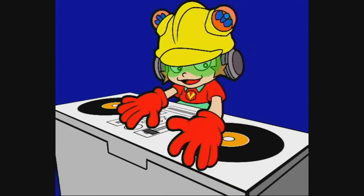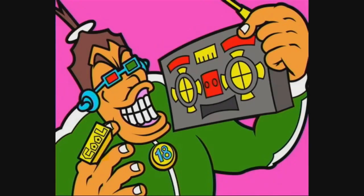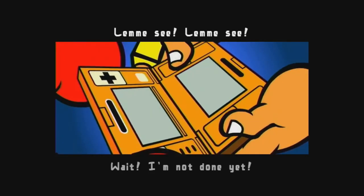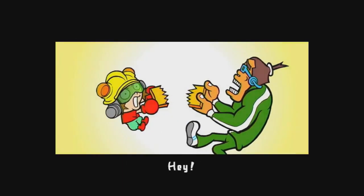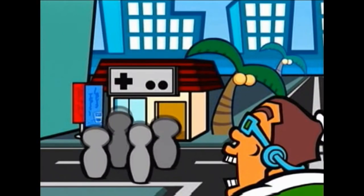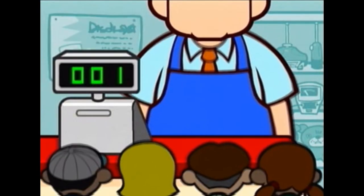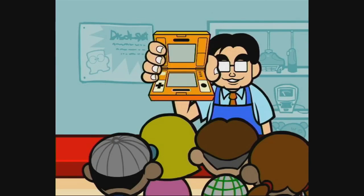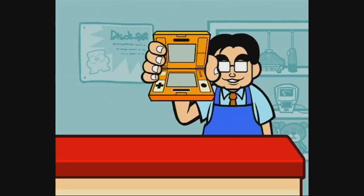His second cameo is in WarioWare Smooth Moves for the Wii, during 9-Volt and 18-Volt's set of mini-games. In their story, the two fight over an old-school dual-screen gaming watch that gets broken in half. 18-Volt then goes to the game store to get it replaced, where a faceless shopkeeper sends microgames his way. But if the player wins, the shopkeeper's face is revealed to be Iwata — he's even listed as Shop Manager Iwata. Not a bad legacy to leave behind.